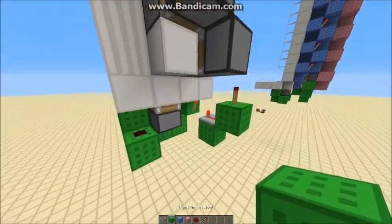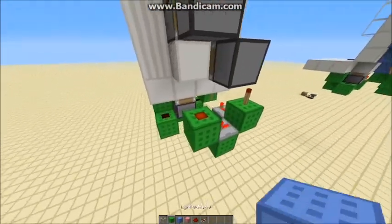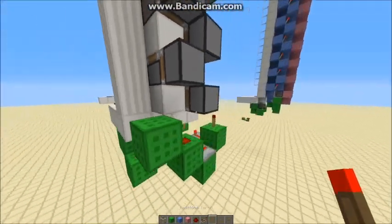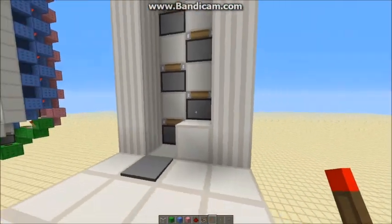To get the signal to the other side you want to put one tick of delay onto it, then redstone, blocks like that, and a torch. That's how you do the green circuit which just controls the opening.